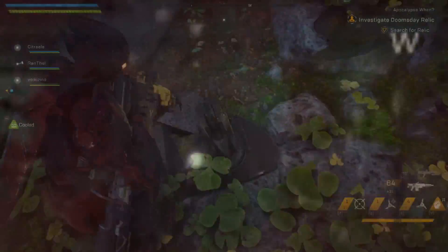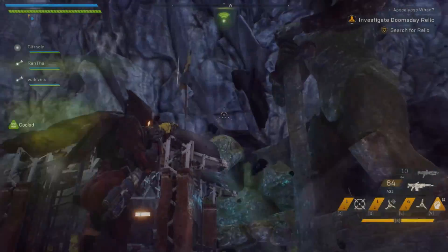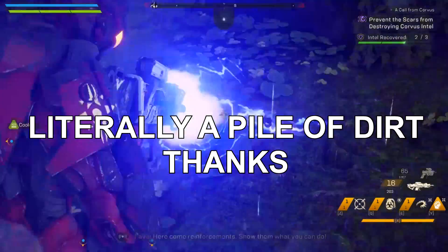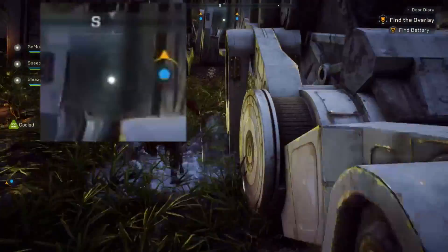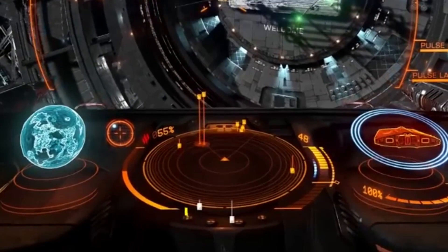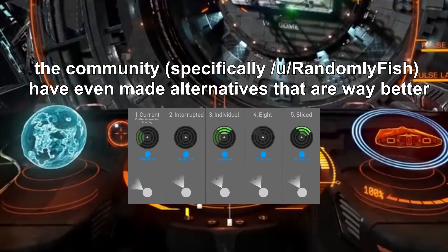Anytime I have to do one of these find-the-item objectives, it's way easier just to look for it on the ground. It's too slow to update, it's not granular enough, the height indicator isn't big enough. How many other games have done 3D maps and mini-maps before?